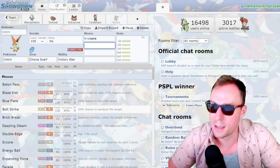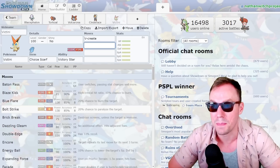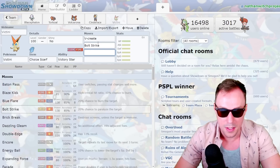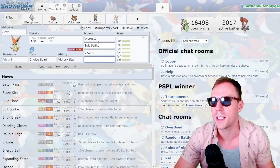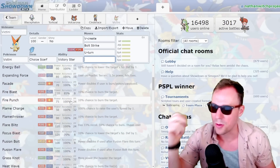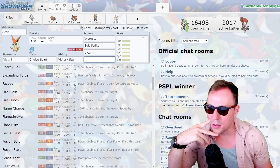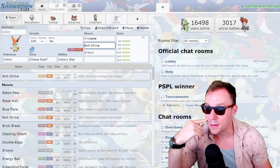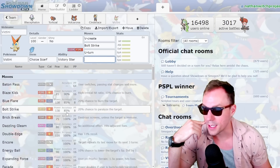If I'm up against a decently slow team, I can still get off two V-Creates until my speed is in an unmitigatable state. We gotta have Bolt Strike — helps a ton versus Water teams. We gotta have U-Turn. This is where you would normally put Trick; we already got that on Blacephalon, so it's a bit redundant. Bolt Strike has base 130 power and great accuracy thanks to Victory Star. That's hilarious — I didn't know it was that strong.